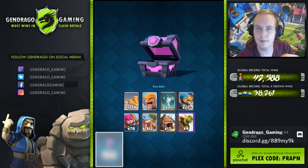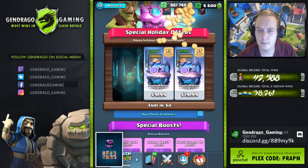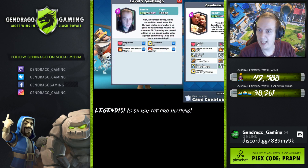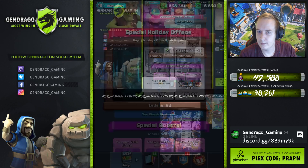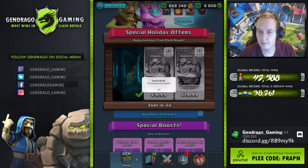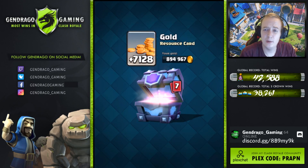We have two super magical chests left to go — there is still hope. Come on, let me enter my password. Give me a second. There we go. First super magical — give me something good.